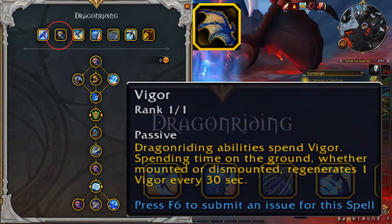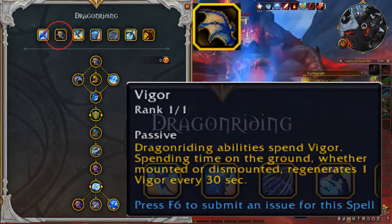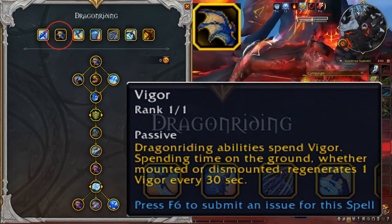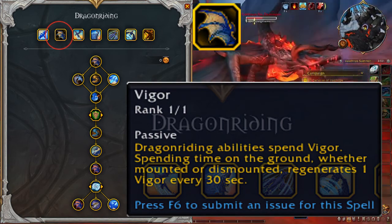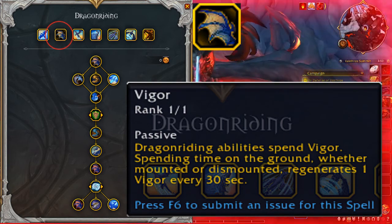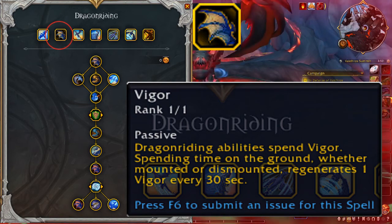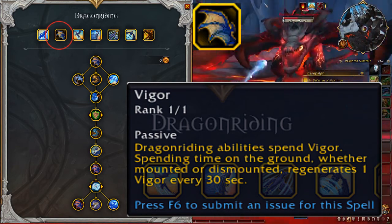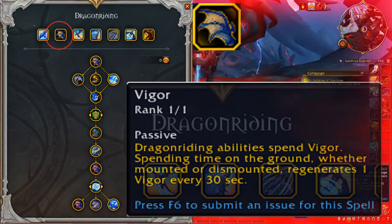Vigor is the second passive talent. Dragon Riding abilities spend Vigor. Spending time on the ground, whether mounted or dismounted, regenerates one Vigor every 30 seconds. This is the talent that establishes what Vigor is, in what state it recharges, and at what rate that recharge happens. This is the baseline for Vigor itself.